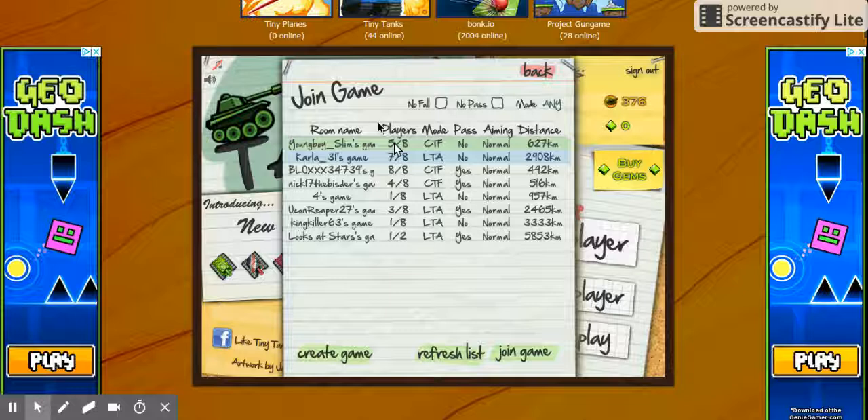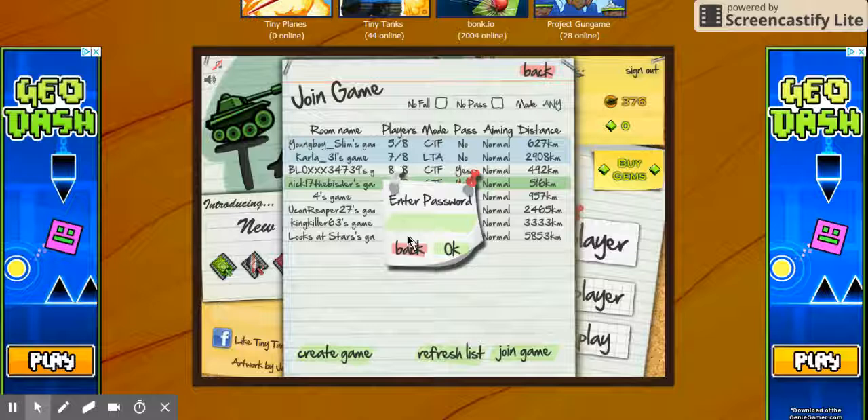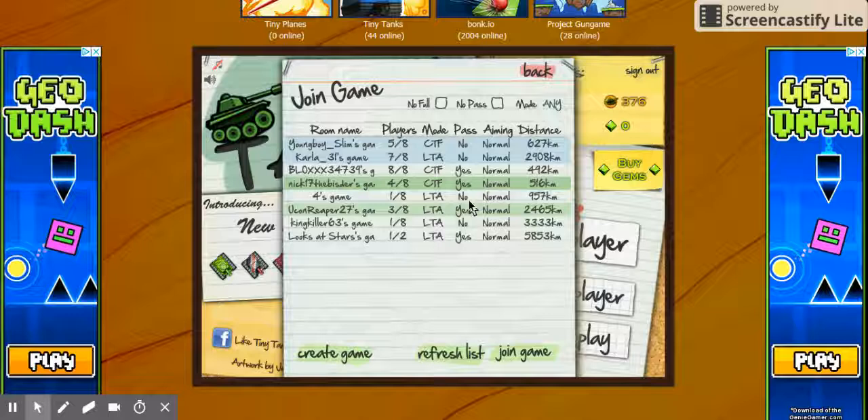In multiplayer you can join anybody's game unless they have a password set. Because if you join one of those you have to use a special password to get in their game.